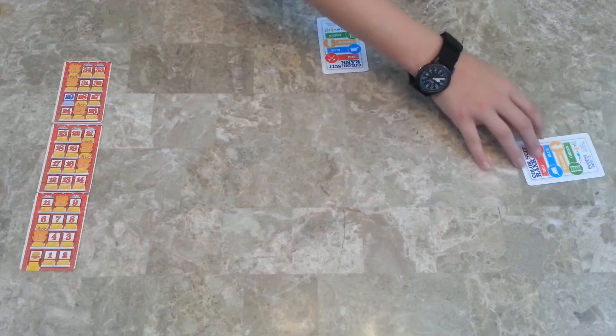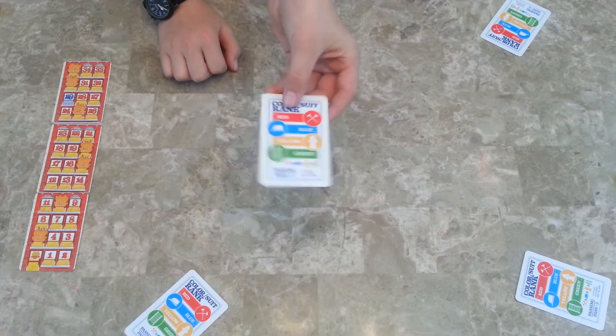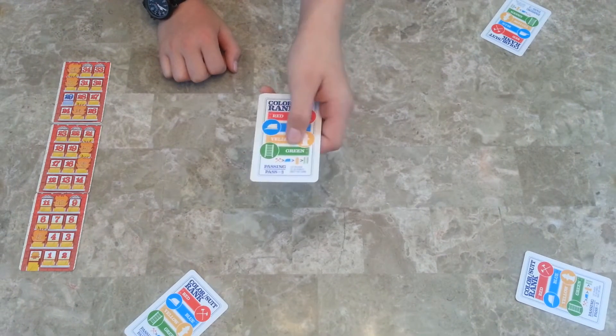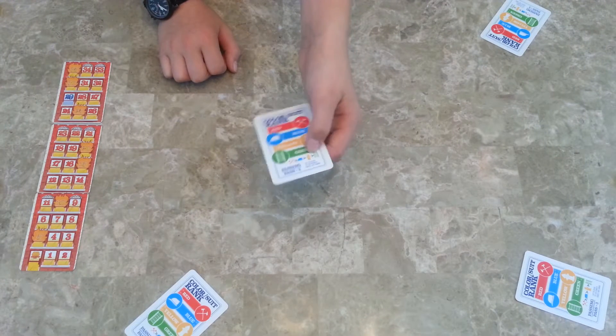To set up, first you place the score track off to the side. Then give each player a play rate card. This has the color suit rank — red's the highest, it's the axes; the hat is blue; the fire hydrant is yellow; and the ladder is green. There's a diagram there, and then you pass three to the left.